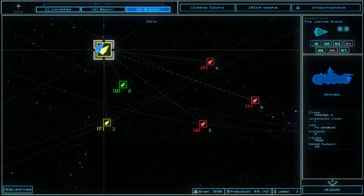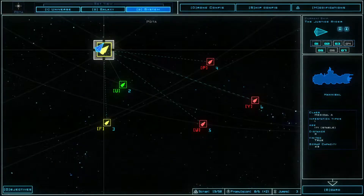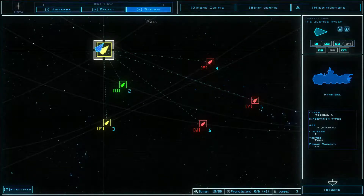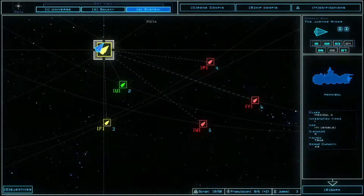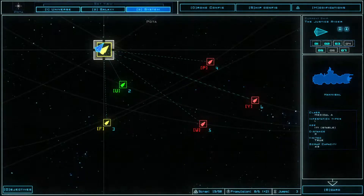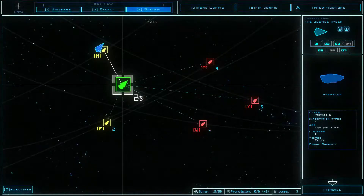What we saw last time is that the ship is currently deteriorating, which is going to cause issues because we're going to have to find a new one. The propulsion seems to be finished but it says plus two, so we can still travel to at least one more ship.